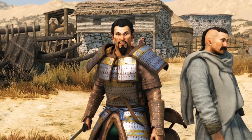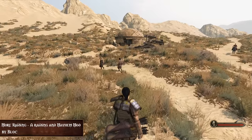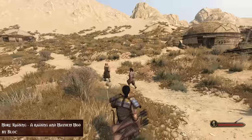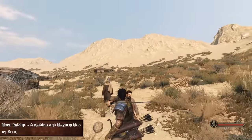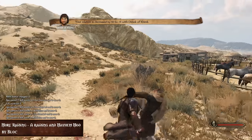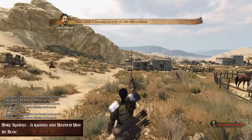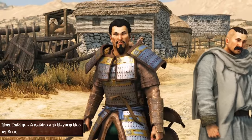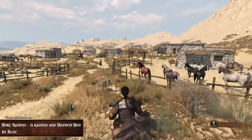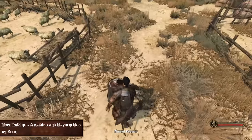Next up we have More Raiding, a raiding and mayhem mod by Block, which gives you the chance of properly raiding villages and other locations in Bannerlord. You can start mayhem in the town center or even in the tavern, but beware, every action you take has its consequences. With this mod you can slaughter a bunch of innocents and feel how being a proper viking feels like. You can press the M key to attack anyone you see, and your troops start spawning immediately at your entry location and fight beside you, slaughtering peasants left and right.